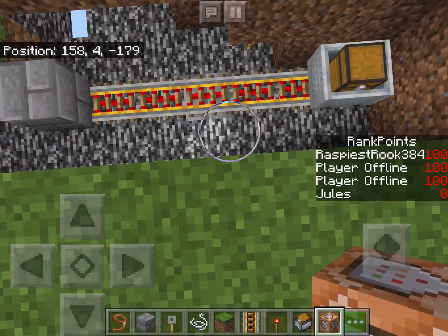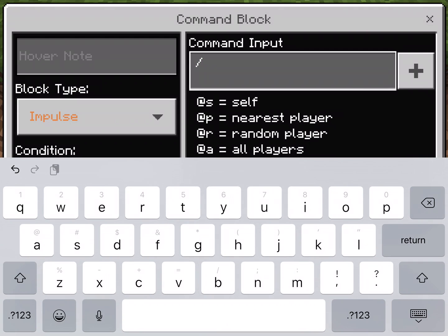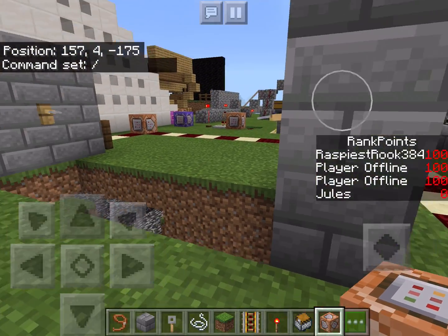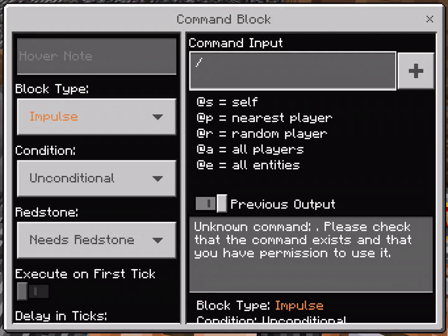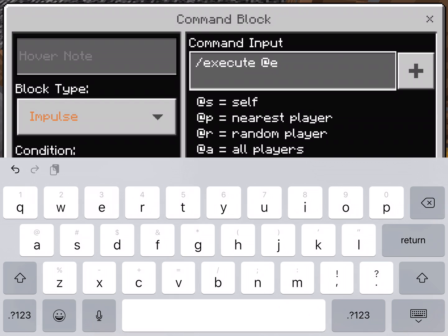We're going to input an execute command, and I'm thinking of coming out with a whole video on how to use the execute command on mobile, but for now we're just going to use it like this. So we go: slash execute at e — which means all entities — but we don't want to execute upon all of them, so we're going to narrow it down: type equals chest_minecart, with an underscore instead of a space.